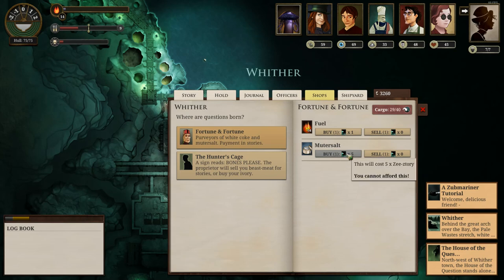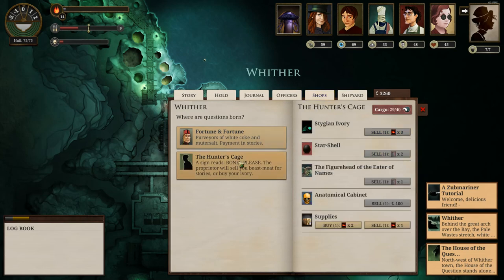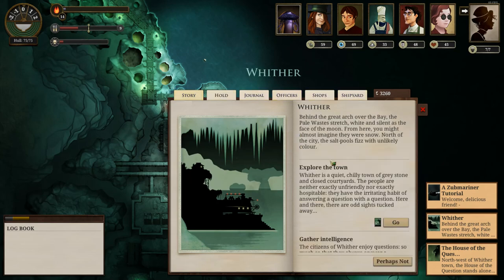Hunter's Cage, Stitch and Ivory — can only sell that here. Star Shell, Figurehead of the Eater of Names, Anatomical Cabinet. I could trade some of my Tales of Terror — I could trade some of those for supplies. Is that worth it? Probably not — I'm not going to do that. What else can we do? Gather Intelligence.